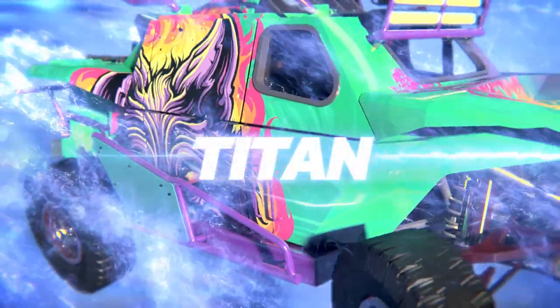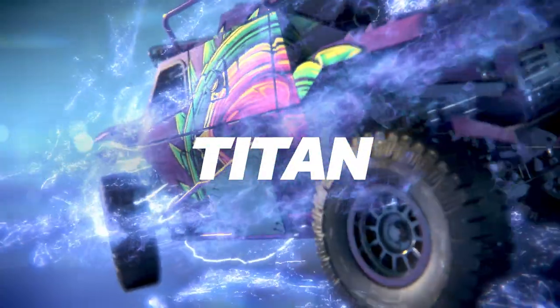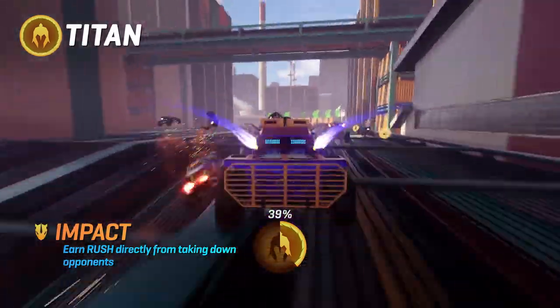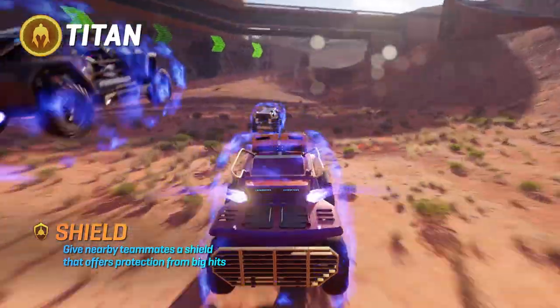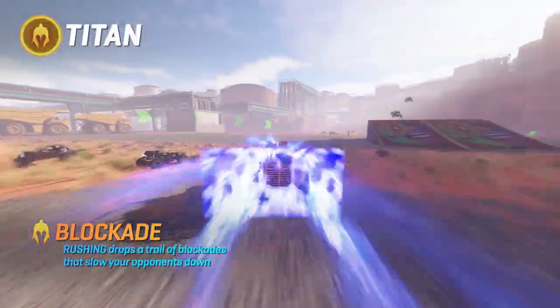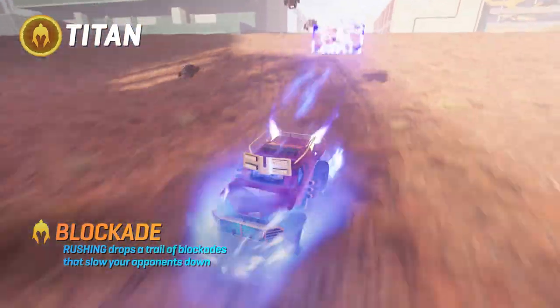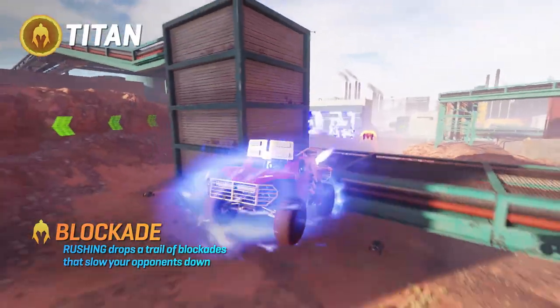Titan. Big sister born to protect you and wreck anything that gets in the way. Impact. Get a chunk of rush fuel every time you clash with the opposition. Shield. Stay near your teammates and bolster their defenses. Blockade. Activate your rush tank and leave a trail of speed killers to set up some sitting ducks for your team.